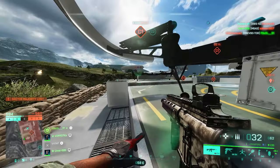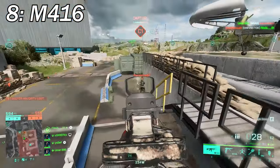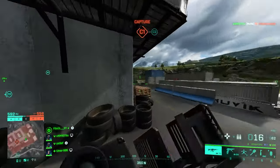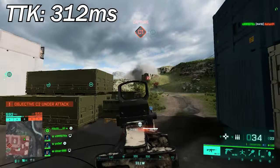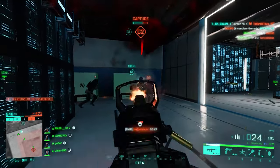At number eight we've got the M416 — a Battlefield classic and vault weapon in Battlefield 2042. Despite having little to no attachments, this weapon already has a faster TTK than two main game weapons, which is actually incredible. The TTK on this thing is 312 milliseconds — way faster than the AK24. It feels good to have a classic weapon performing well.